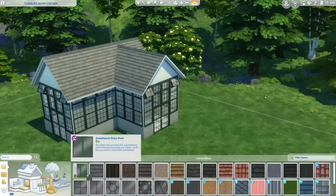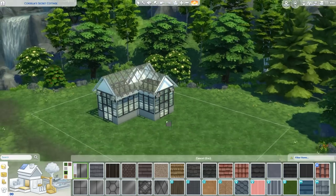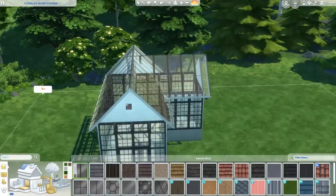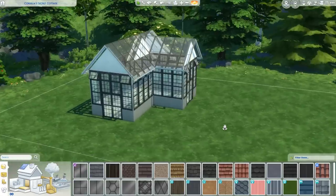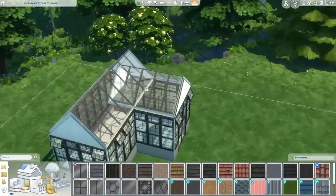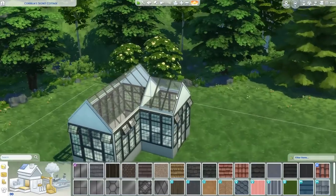Oh my god, they gave us a glass roof! Things are not gonna go wrong. I'm obsessed — I'm so happy they gave us that. Now if I can just fix this part... what do I do with it? I don't know how to fix that because if I just do that, it doesn't look right either.